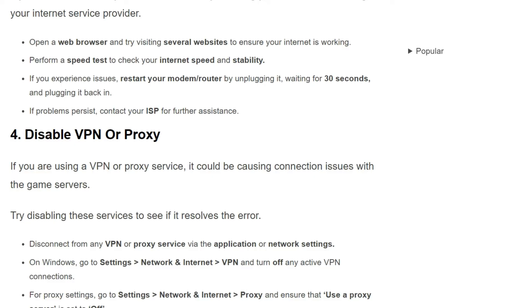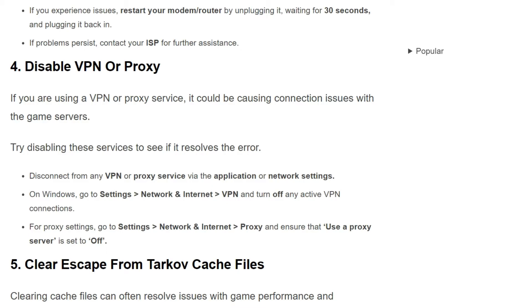The fourth solution is: disable VPN or proxy. If you are using a VPN or proxy service, it could be causing connection issues with the game servers. Try disabling this service to see if it resolves the error. First, disconnect from any VPN or proxy service via the application or network settings in Windows. Or go to Settings, Network & Internet, and VPN, and turn off the active VPN connection.